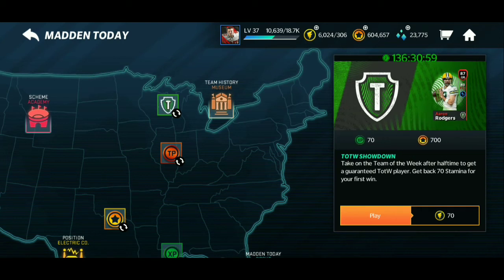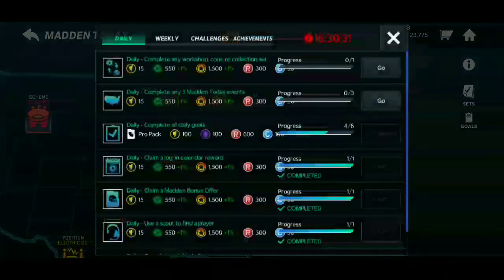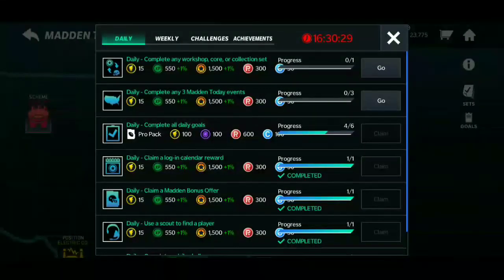It will get harder throughout as the overall increases. By around week seven it'll probably be like a 92 overall, and they might add another collectible requirement or require elite players — which will be rare to pull from events, so you'll end up spending coins and it'll be more of a grind. Hopefully you enjoyed this video. Go ahead and grind your daily goals, challenges, and weeklies, and get your free Aaron Rodgers. I'll catch you guys in the next one — peace.